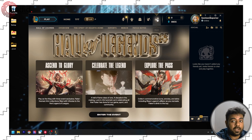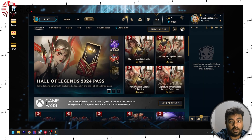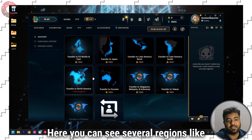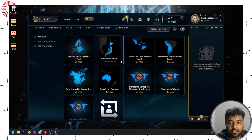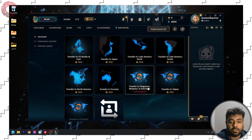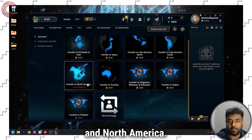To change the region, head to store, click on account, and then select the region of your choice. Here you can see several regions like EU Nordic, Japan, Latin America North, Latin America South, Singapore, Malaysia, Taiwan, Thailand, and North America.